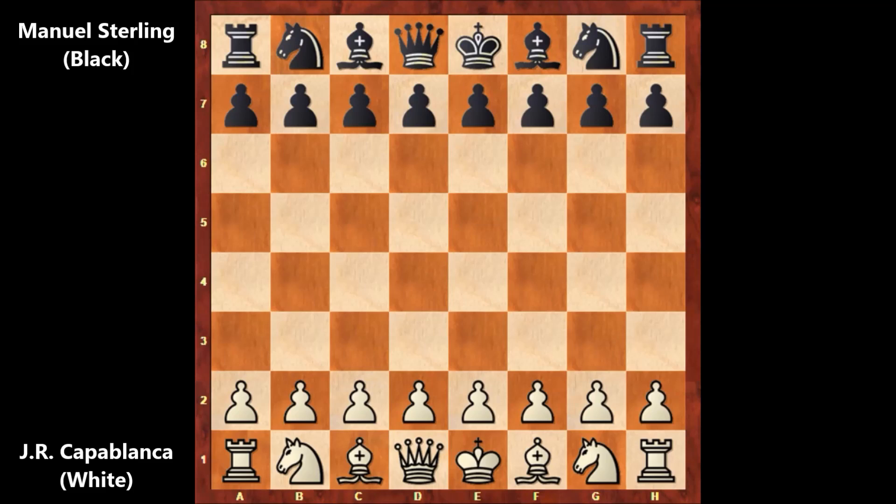Capablanca, who has the white pieces, starts the game with playing E4, E6, and we are going for the French Defense exchange variation. Of course Capablanca likes to exchange — he likes to exchange the pawns, the pieces, and go for the endgame. Knight to F3.